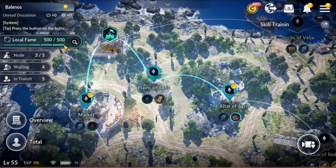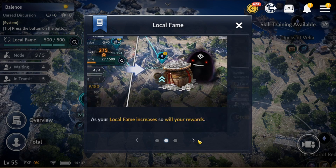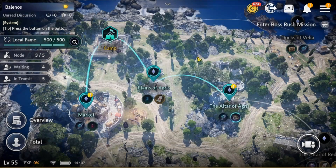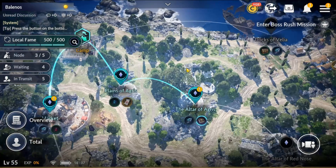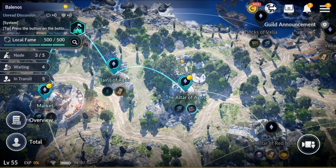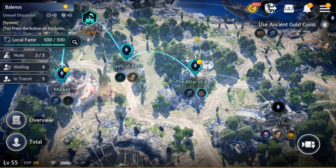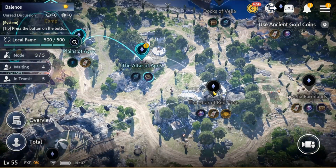Now that we're in the Node, you'll see a few different interfaces. First up is local fame — local fame basically equals more silver, and you get it by claiming silver and by having villagers on your nodes. To do this, go to a node you do not currently control. Note that to control a node you have to have connected nodes — so the nodes leading up to it must be controlled before you can take that node.